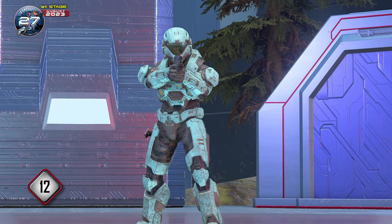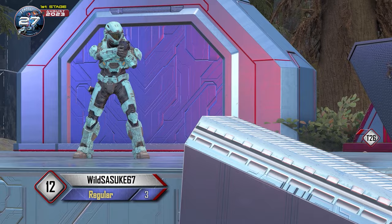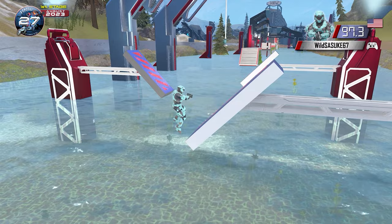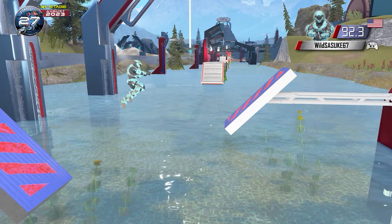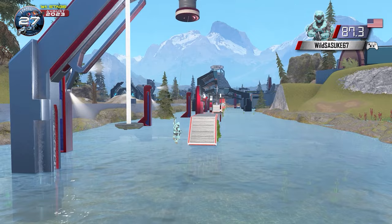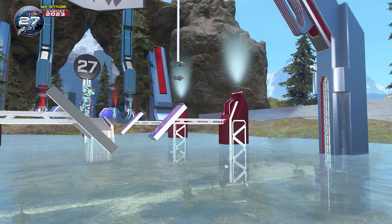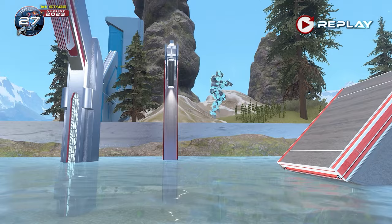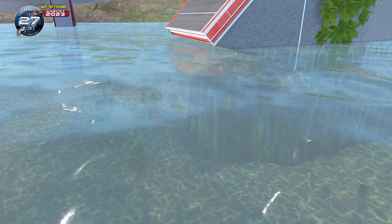Now we are on to WildSasuke67. In the last tournament he went out on the reverse thrust. He had the technique right, he just thrusted a little bit too late. WildSasuke gets to the fourth step. Now for the grapple — he goes for it, he grapples. WildSasuke comes up short. He got the grapple but he didn't make it. Taking a closer look: he hits his head on that pole which knocked him down and cut off his momentum. That is extremely unfortunate for WildSasuke — almost a freak accident way to fail that obstacle.